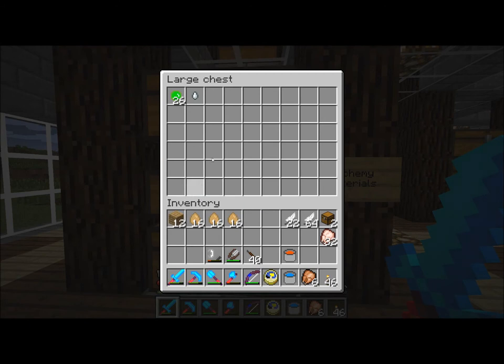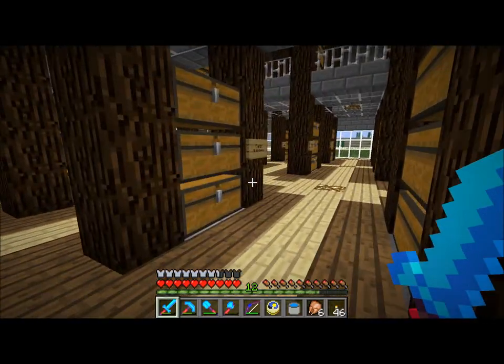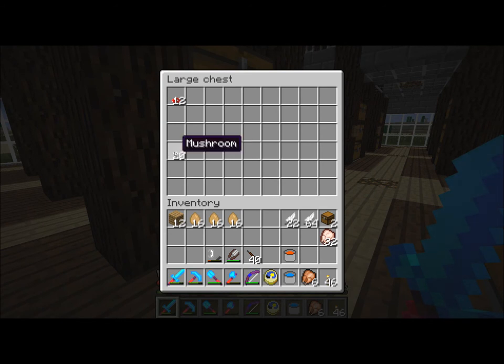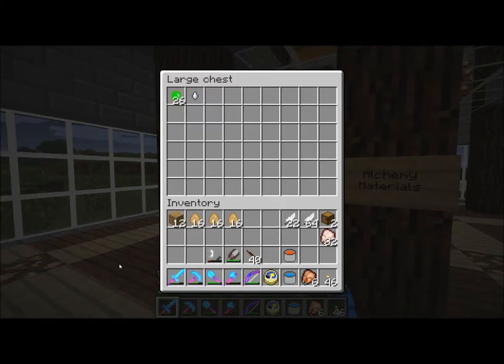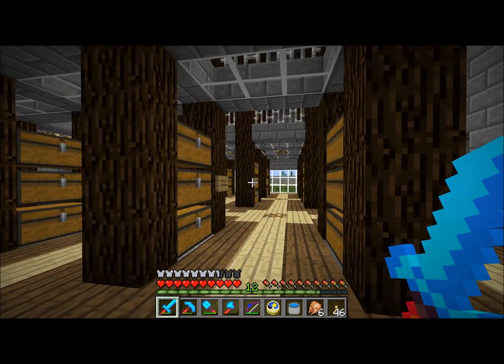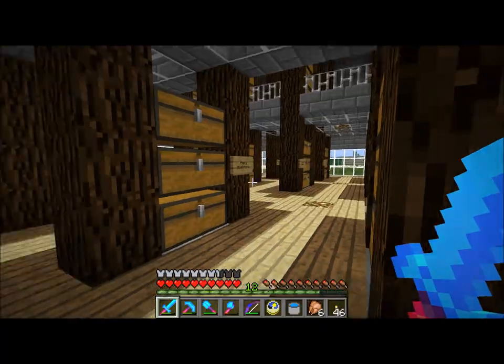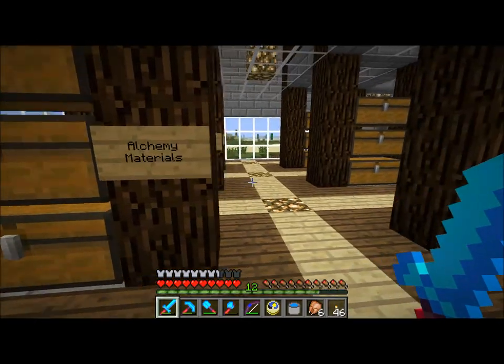Alchemy materials — this is for stuff that's specifically for alchemy. I've got spider eyes over there that are technically used for alchemy, and mushrooms down here as well, but I feel like slime balls fit best with alchemy materials because the only other thing they're useful for is sticky pistons, and I'm not going to put them with the redstone stuff. So they're over here.